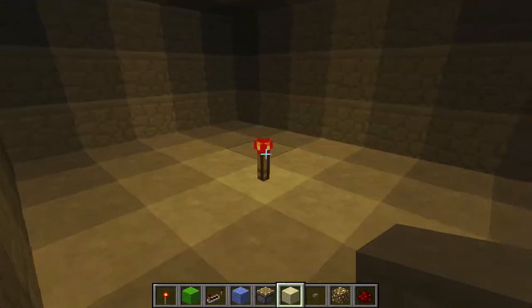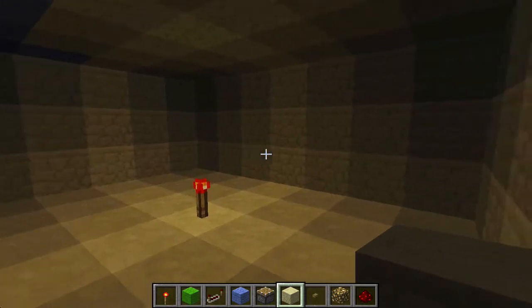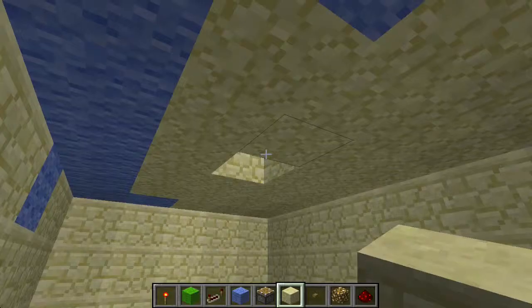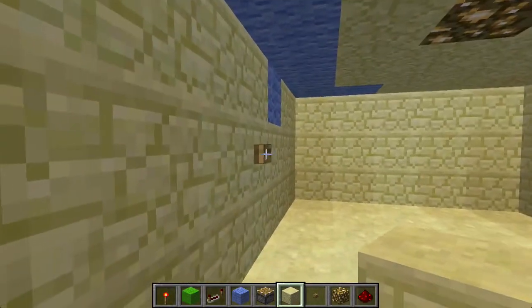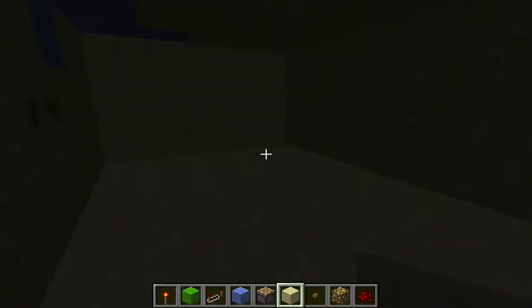Welcome back to Redstone for Dummies. Today we are in a dark room and I don't really see much. It's even worse if I remove this redstone torch. If I press this button right here, you're going to see that a glowstone will pop out from the roof and I'll be able to see by just turning on the lights — and I can press the button again and it turns them back off.